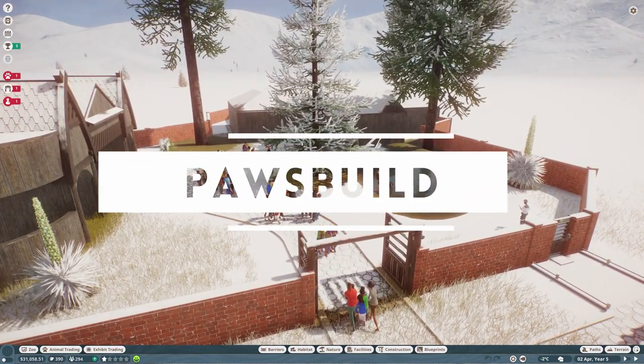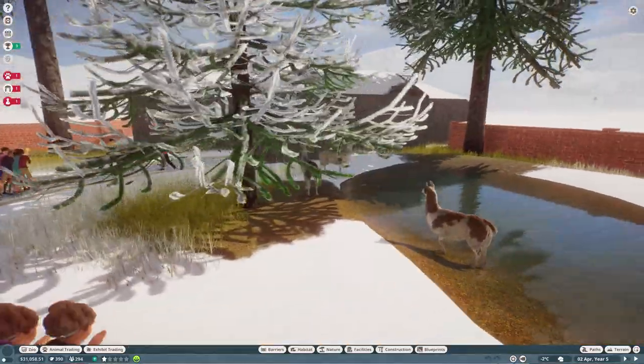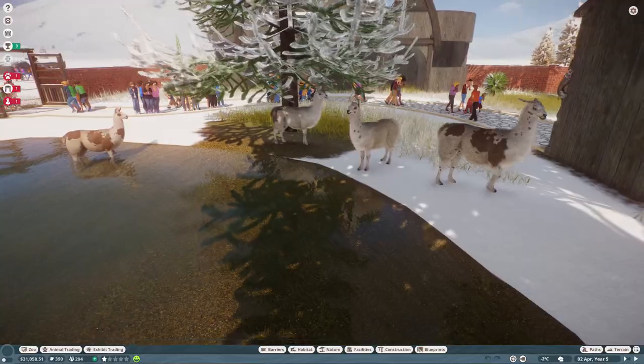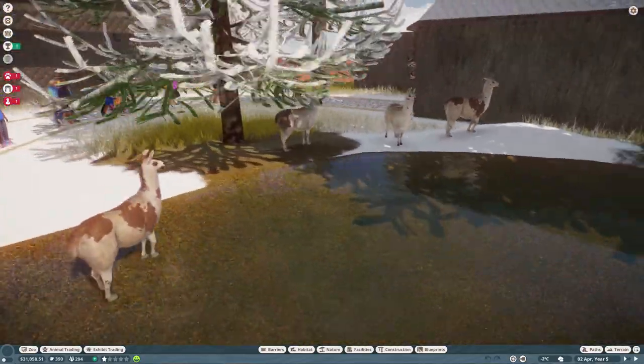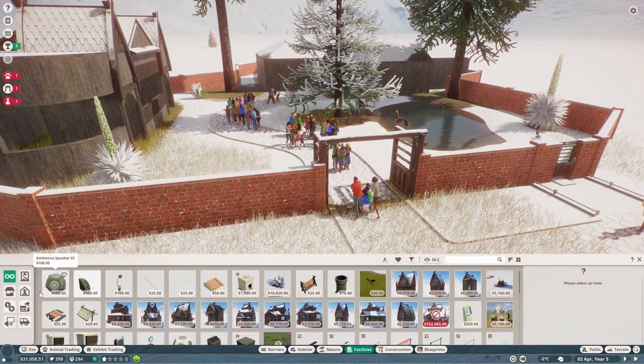What's up guys, I'm PawsBuild and welcome back to the fourth episode of this franchise series where we're building a zoo in the tundra biome. We've just put in our llamas here and they look amazing - they're all lined up! I realize we missed a couple of bits which I'm going to very quickly do in their habitat.